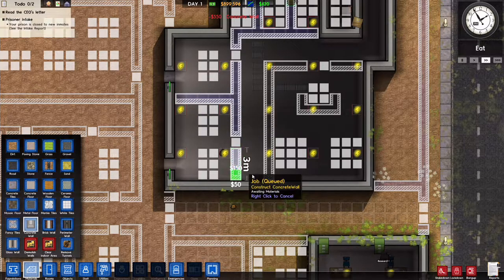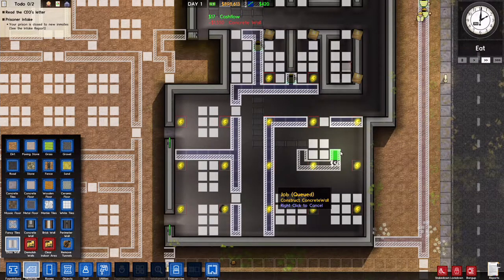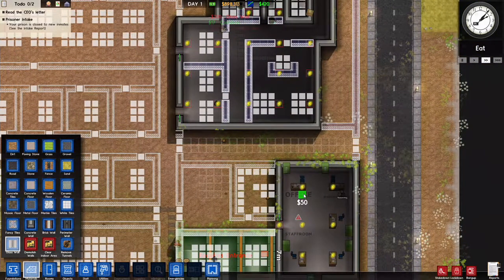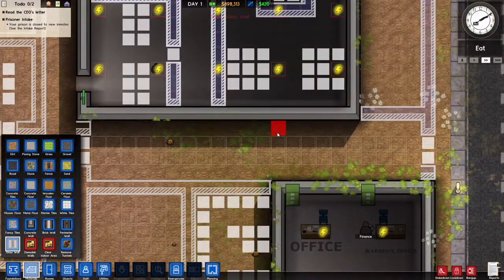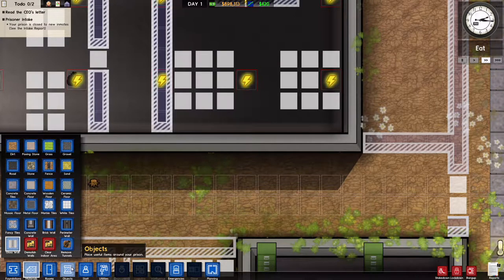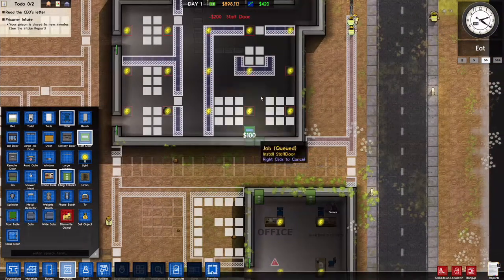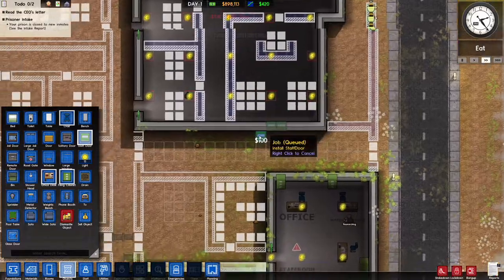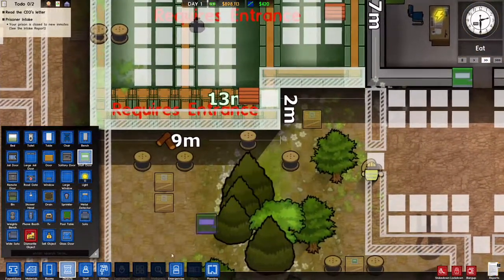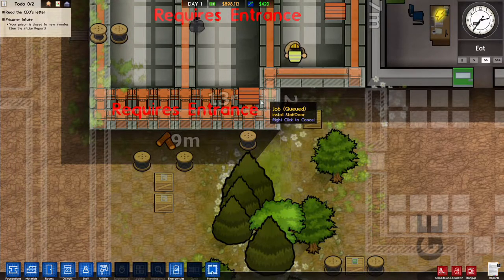Let's lay down these walls and put in the glass wall. I need to add a staff door — they're just going to go directly into the execution room like that. Let's check how things are doing over here — install staff door — are you going to get around to it?